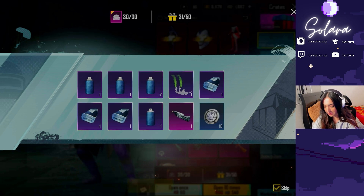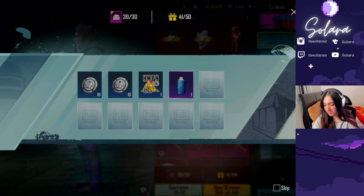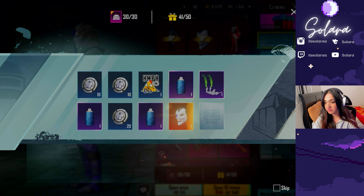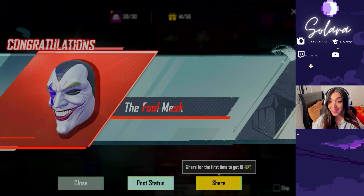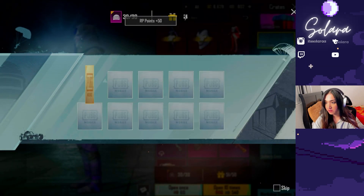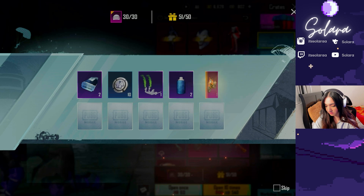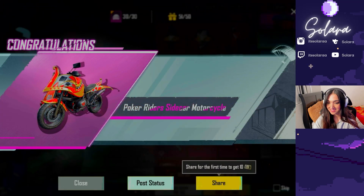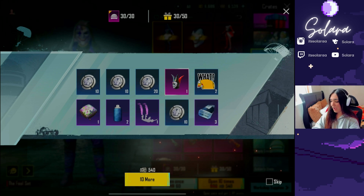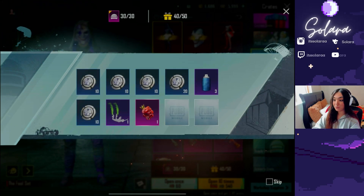I just hate skipping animations, but it keeps giving me epic items and flipping it. We haven't gotten a mythic yet, though. Oh, I say that and we get the full mask. The bike. I already have that. I have the other one too, and I did get the full mask already.